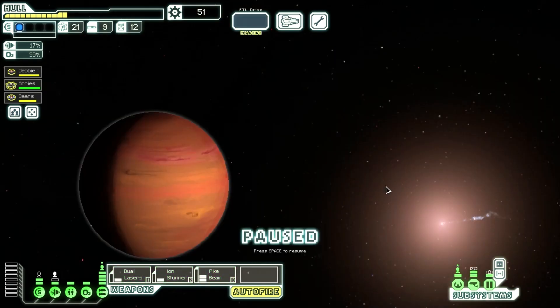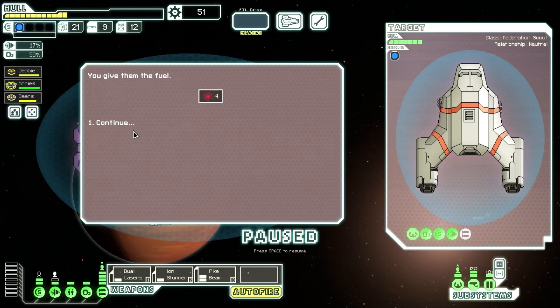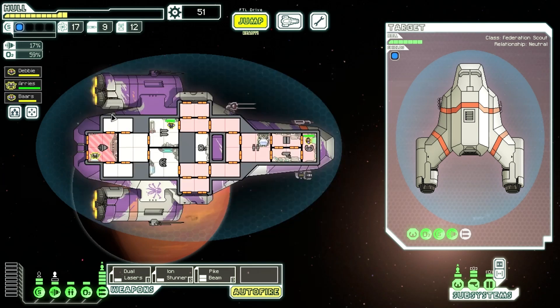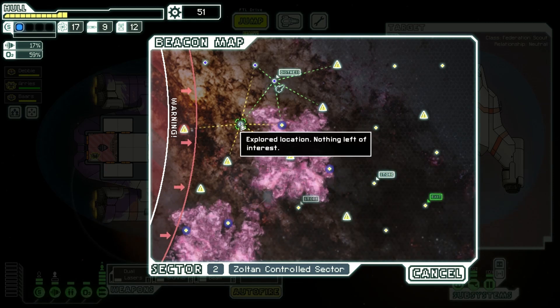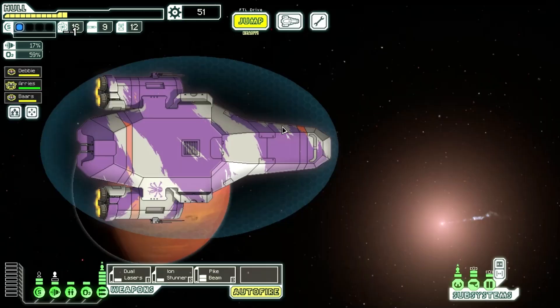A ship hails us: they've used the last of their FTL fuel to jump to the station and have been stranded since the war spread to this sector. I've got surplus fuel, so I'm giving them some. They give us information about our maps but nothing else useful. There are two stores here — it's going to slow the fleet pursuit down, so why not cross the nebula to visit them?